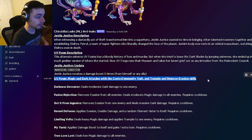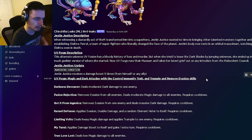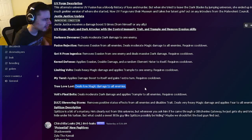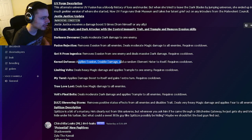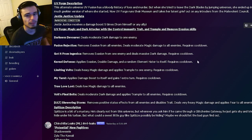We also have UV Forge's moveset. UV Forge is going to be a magic and dark attacker with control immunity trait, trample, and remove evasion skills — some pretty great stuff. It has an AOE magic damage move which isn't that great, a damage boost to itself with an extra turn which is pretty cool, a heavy magic damage with trample to one enemy which is pretty cool, and evasion plus double damage with a random elemental hater to itself, which can be really good.